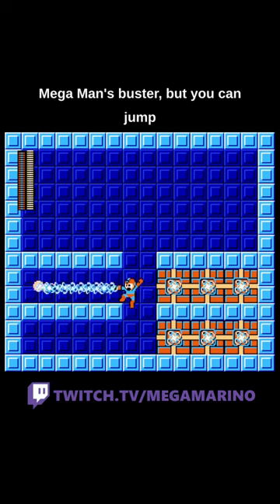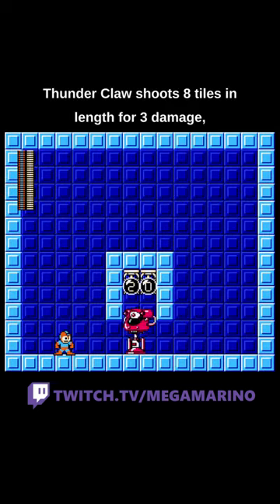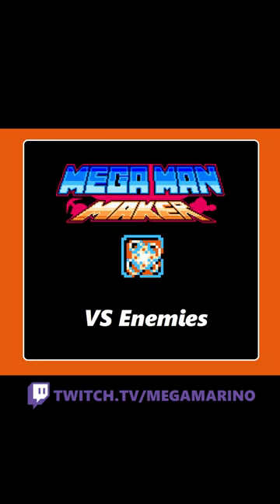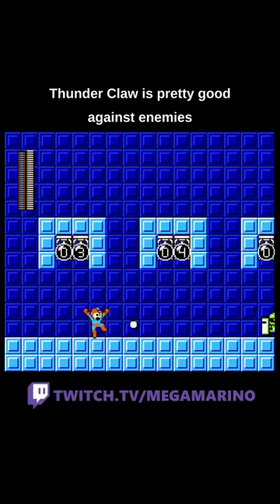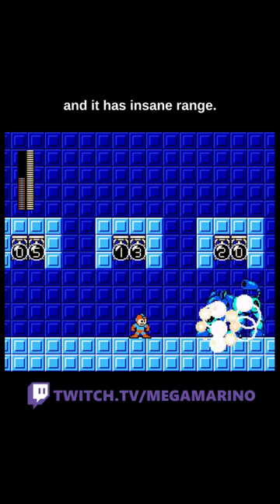Thunderclaw shoots straight out of Mega Man's Buster, but you can jump up and down with it active. It shoots 8 tiles in length for 3 damage, and you have 28 hits of it. Thunderclaw is pretty good against enemies because you have a lot of weapon energy, it does the same damage as a charge shot, and it has insane range.